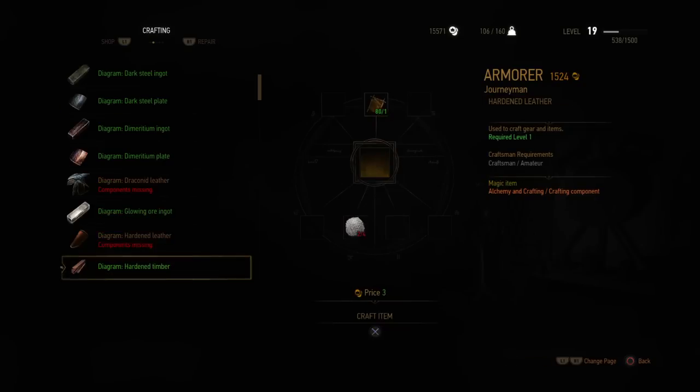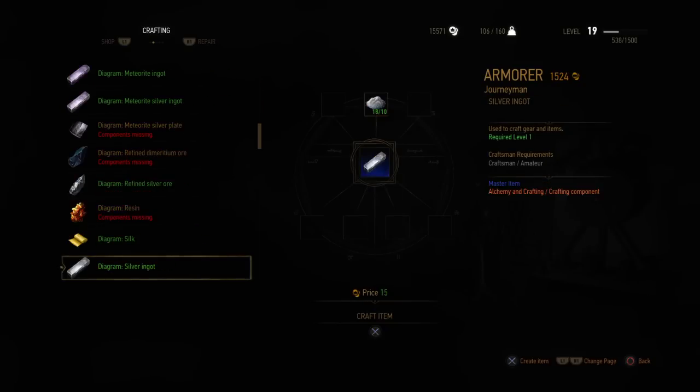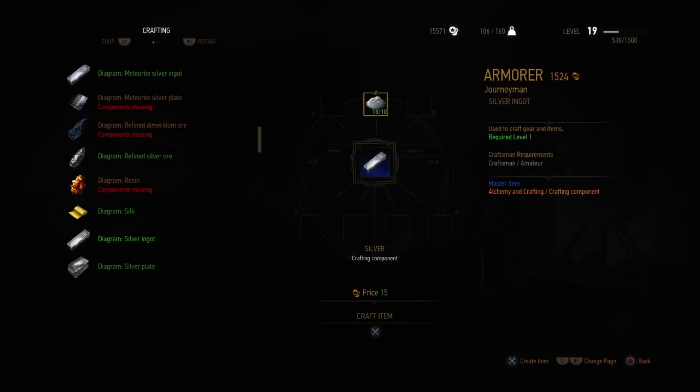First I'm going to show you how to craft a silver ingot. There is only one way to craft it and for that you need ten silvers. Silvers can be found or bought from this guy.